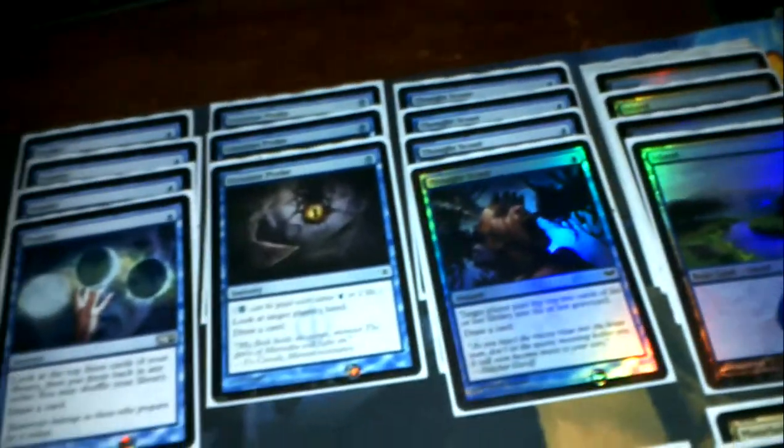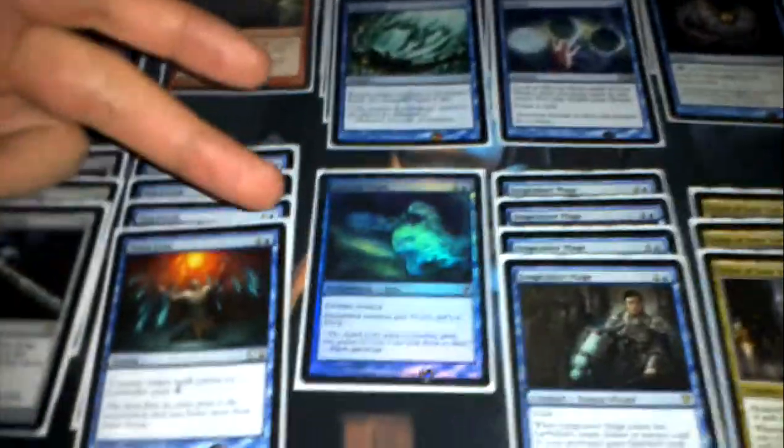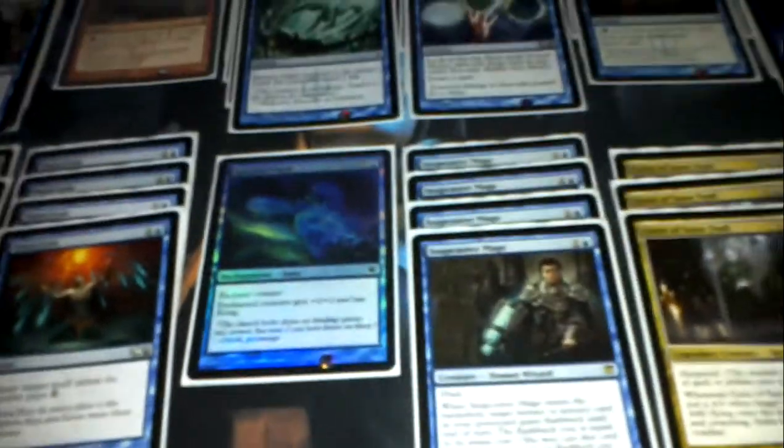Thought Scour also gives you a chance to draw a card. Then we have three Runechanter Spikes. Four Mana Leaks — that's also going out of standard. A Spectral Flight — this is actually to protect your Geist of St. Traft, because this is your ultimate win condition. There are a lot of ways to protect it in this deck, but the Spectral Flight makes it a flyer, plus two, plus two.